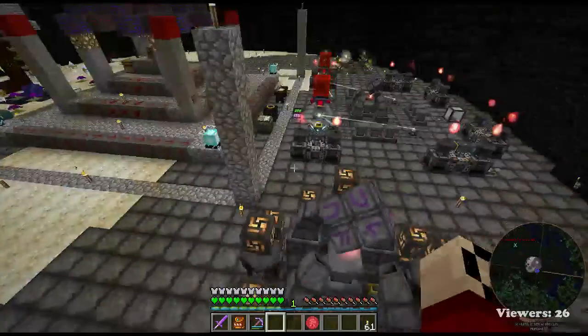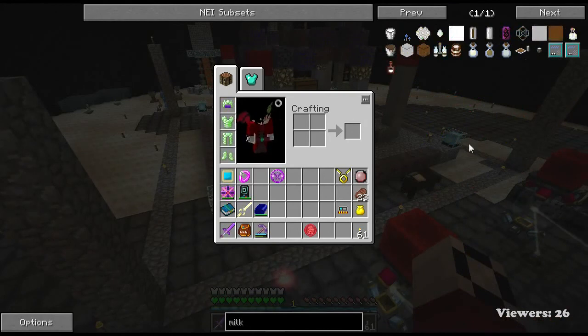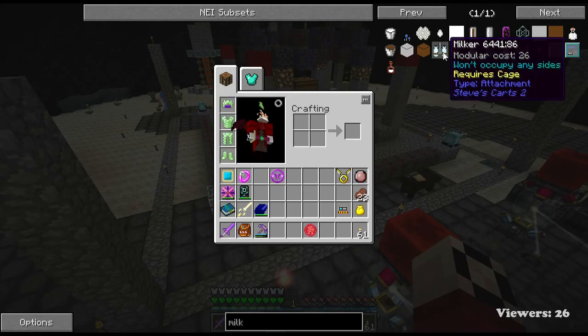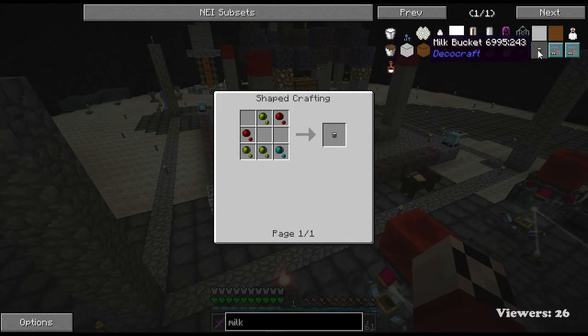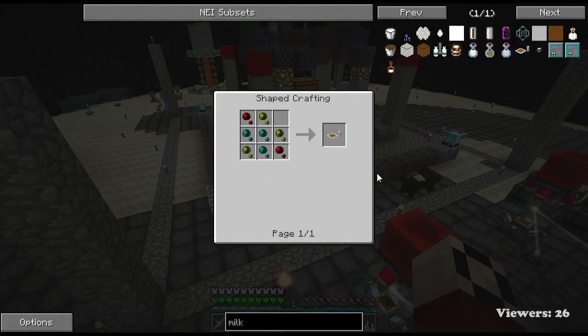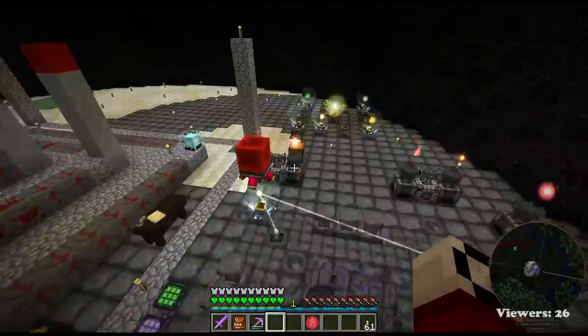Milk! How would we prank with milk? We could put like fresh milk - oh, a milker attachment for Steve's cart! Milk and cookies - we could leave them milk and cookies, wouldn't that be great? Or a milk bucket. Hmm, I don't know. Anyway, I think that's gonna about wrap things up for tonight.